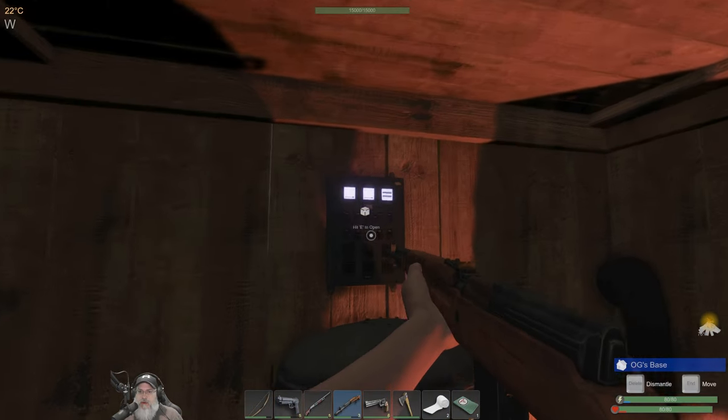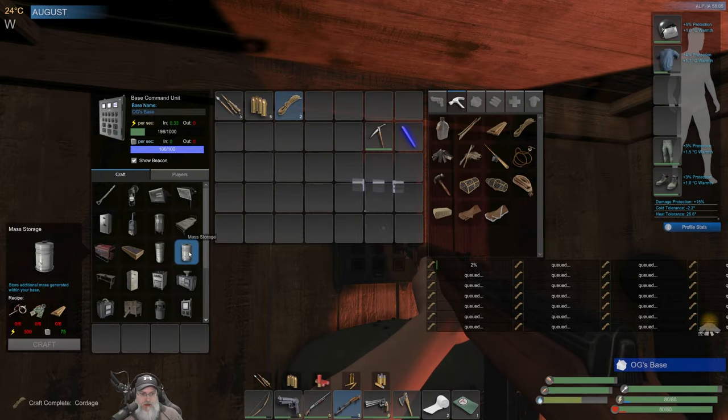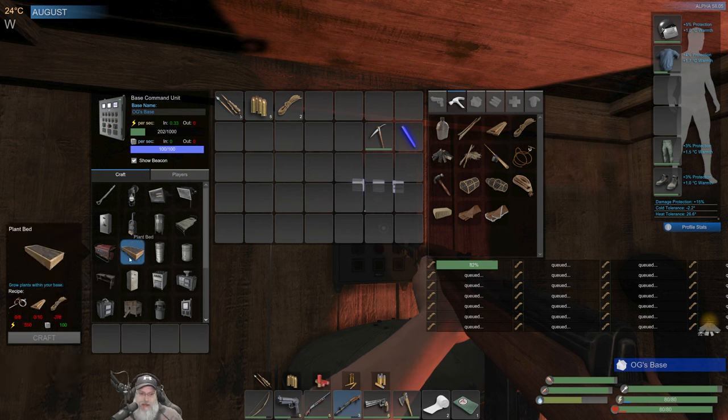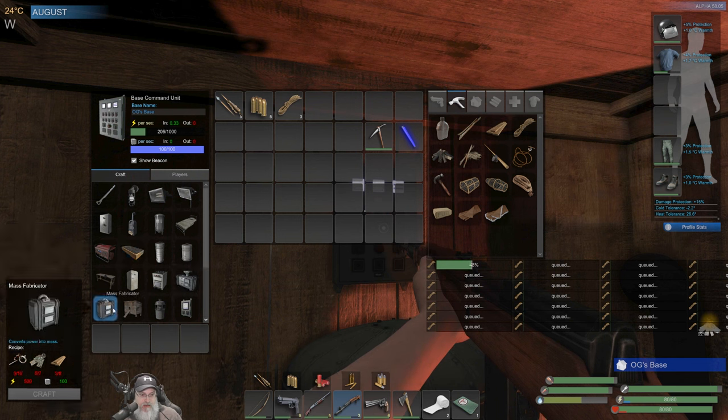As far as what we're going to make next, we're going to make a mass storage next as soon as we can afford to do so. Then we'll probably make the workbench — that's next up on the list. I'd also like to make a second plant bed so we can get even more crops going. Refrigerator and stove will be coming up, as will the mass recycler and the mass fabricator.